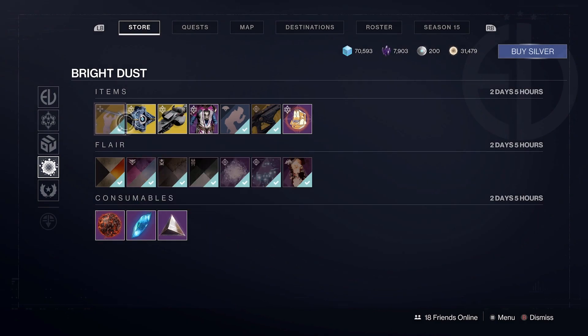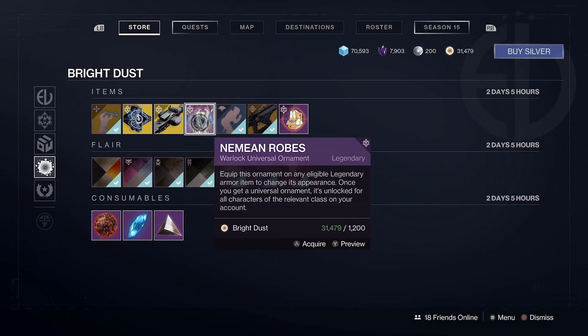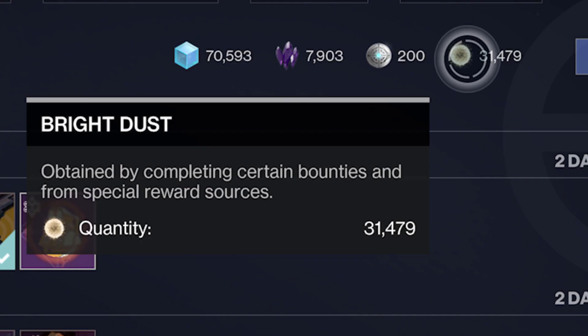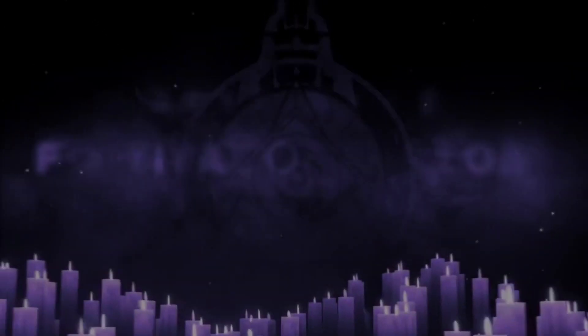The best thing is, the majority of items within Eververse can and will be available for purchase using Bright Dust. And what's even better than that is that you can get over 30,000 Bright Dust with very little effort each and every season. And if you're dedicated, the sky is the limit, with 40, 50, even 60k being possible.